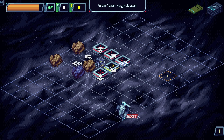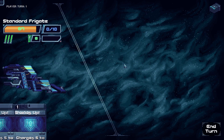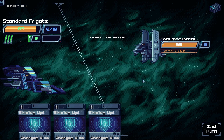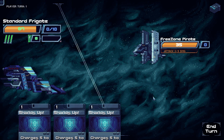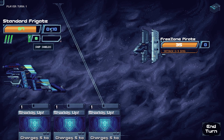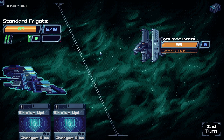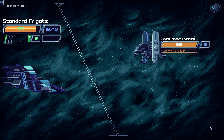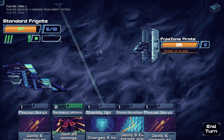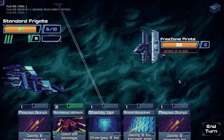Now we have a random encounter with enemies. Let's go for a fight. Proximity alert — we have a free zone pirate. 'Prepare to feel the pain,' they say. They are going to be dealing 3 to 9 damage next turn and we only have shields up for the first turn. We're at 0 out of 10 shields right now. We'll play two shield up cards and end the turn. That's going to be a big hit — we don't have the panic crew card in hand. That is a lot of damage they are doing.